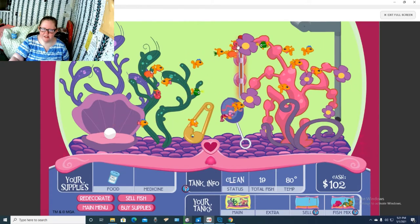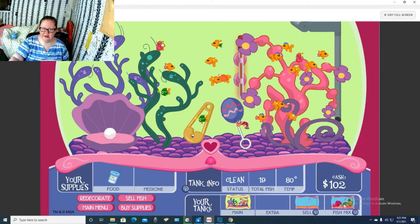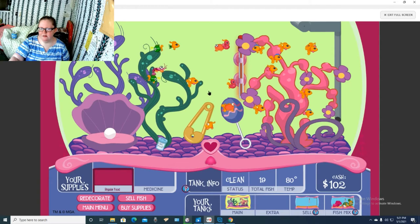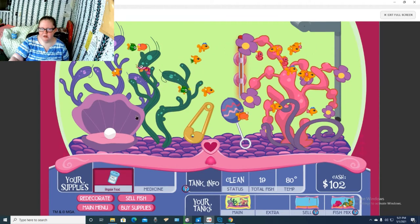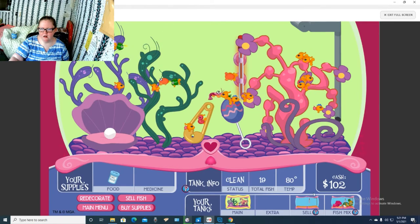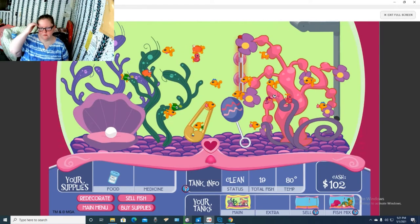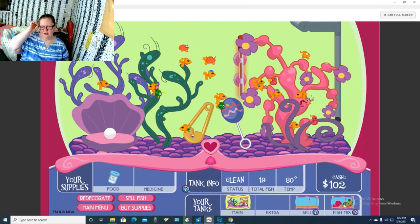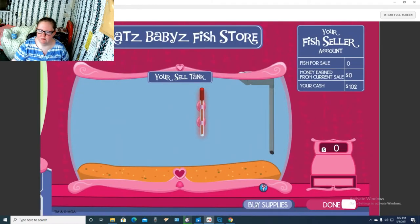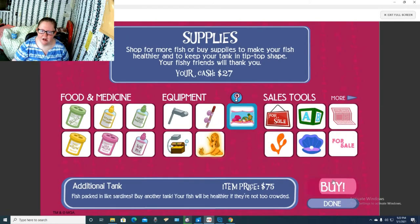It looks like some of them already hatched because this one wasn't like this a minute ago. It's not fed and I already fed the babies. It looks like they're aging pretty good because this one right here is kind of bigger. We have four eggs, it looks like. How many can you have in here? Looks like we have 19 fish. How much is a new tank? $75. Alright, let's go ahead and buy the tank.